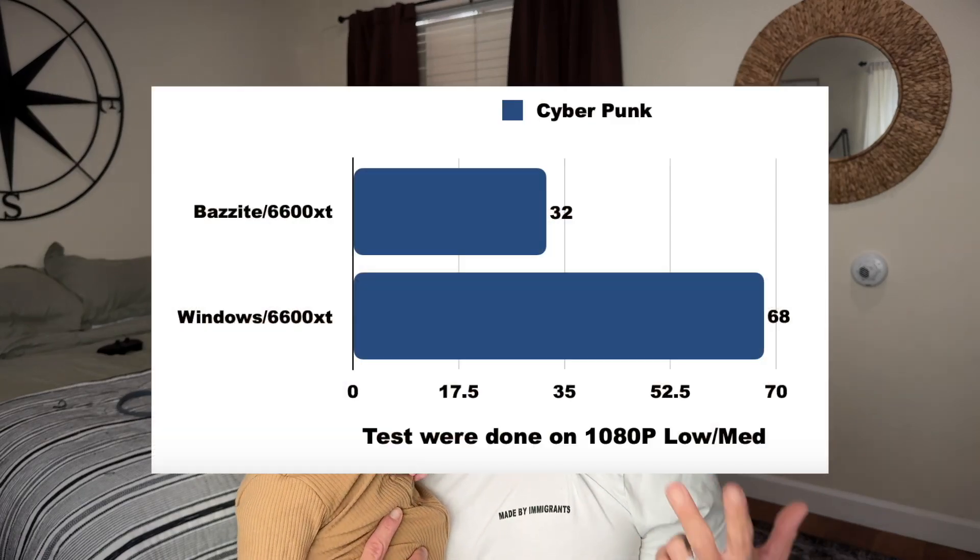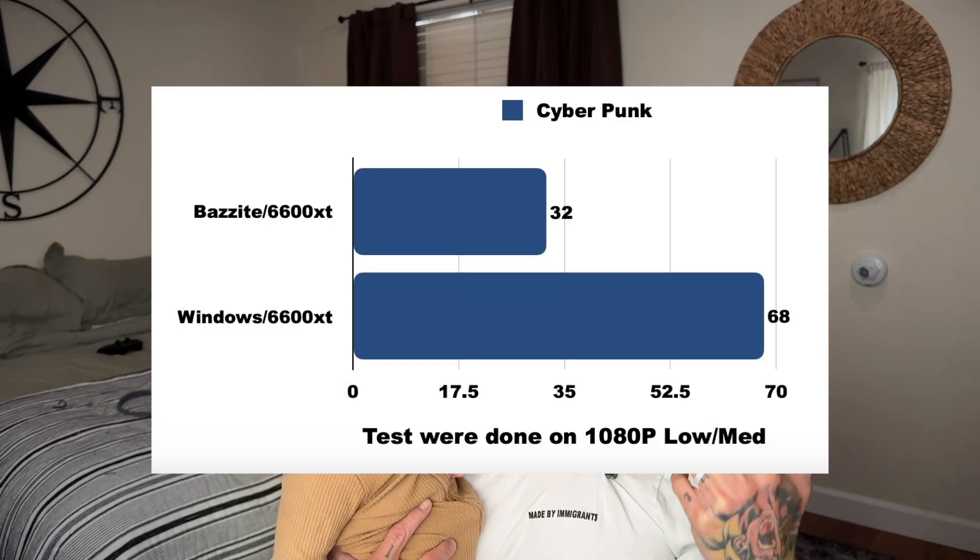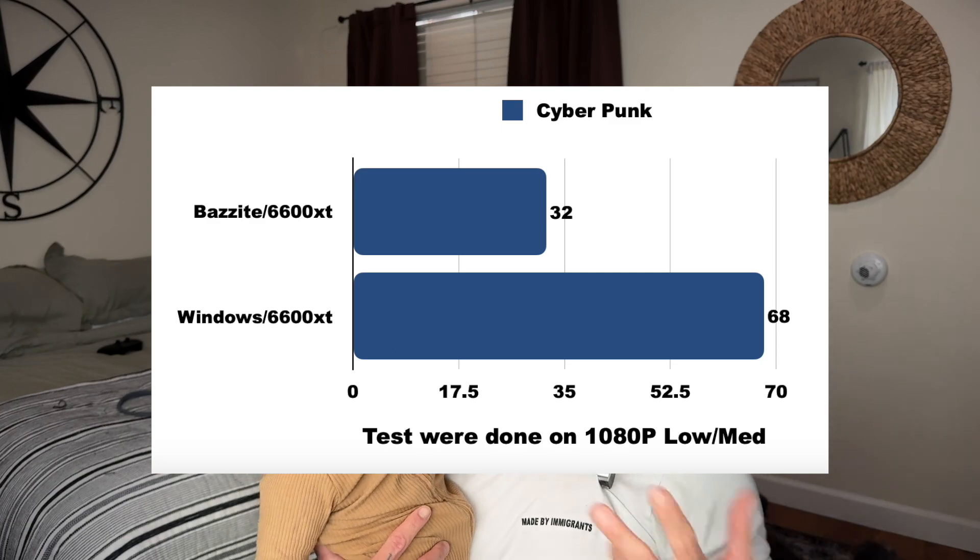Bazzite with the RX 6600 XT got 32 frames at 1080p medium-ish quality preset with FSR. On the same test with the exact same rig — same Steam Deck, same graphics card — but on Windows we got 68.5 frames. We got more than double the frames with Windows versus Bazzite.